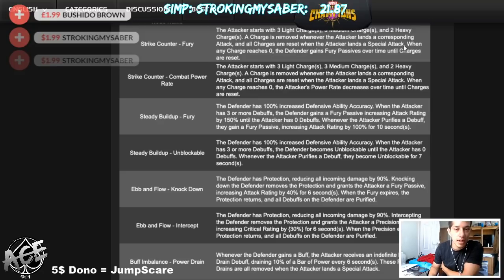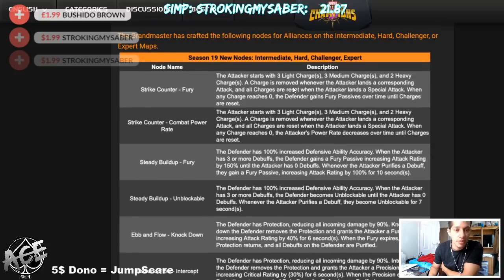It doesn't state how big the fury is going to be. When any charges hit zero, the defender gains a fury passive over time until the charges are reset. So it looks like the defender actually gains fury passives over time — kind of like an Aggression Fury type node where they keep getting furies while you're at zero charges. Once you use three light attacks and hit zero, to reset it you need to use a special attack.